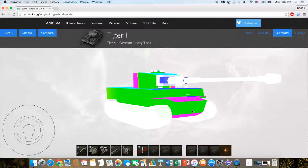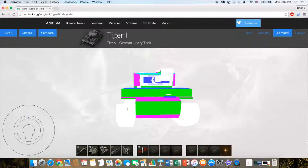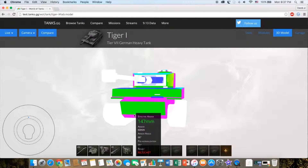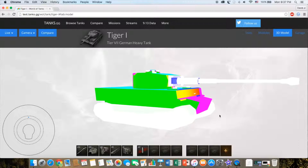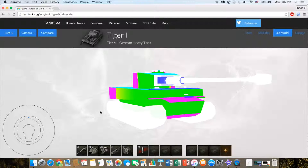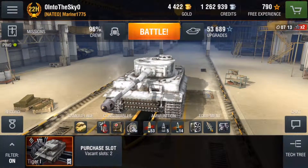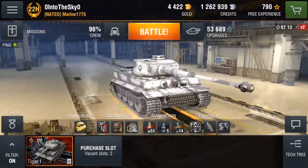Another thing I want to mention is the design of the Tiger One — you have the transmission right here at the front. So sometimes I've seen situations where I was in another tank and hit an enemy Tiger right in the front lower glacis and it just started to fire, just due to the design of the Tiger. Okay, now I've basically covered everything about this tank — without further ado, let's get right into a battle.